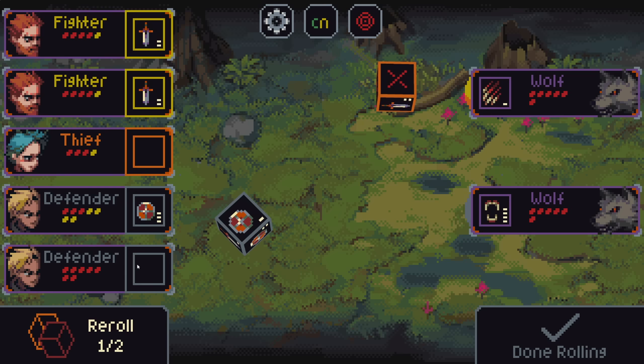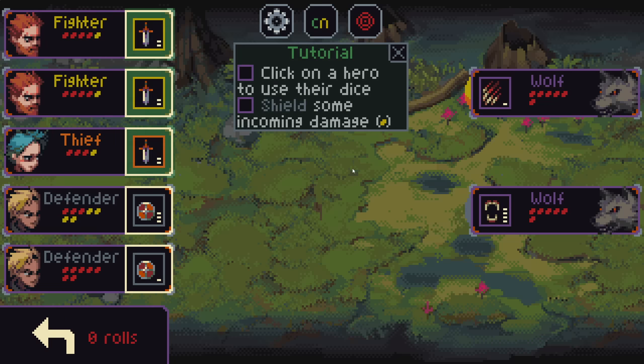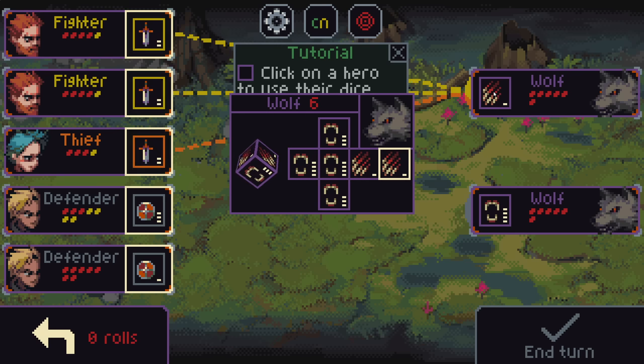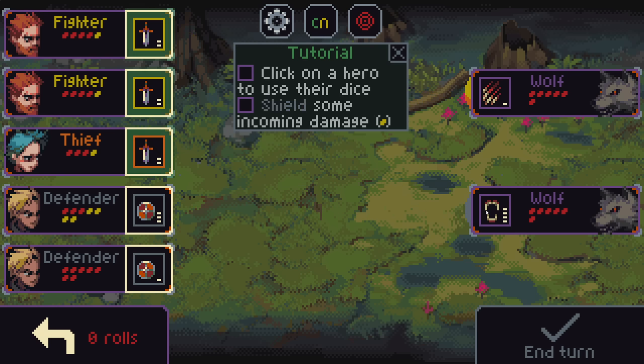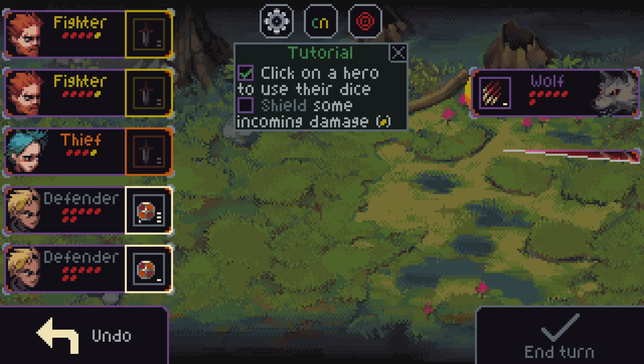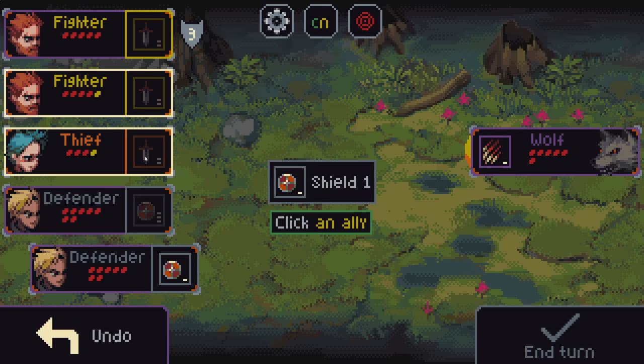Interestingly, we have two fighters, a thief, and two defenders, which is abnormal — already a different thing in this version for the starting loadout. So now we've selected what we're going to do: attacks and defenses. This wolf is doing one damage to all three, and this one is doing four to a single target, which is tougher to deal with. We'll try and kill one of these because we can block pretty much all the damage, though the three shield has ended up a little wasted.